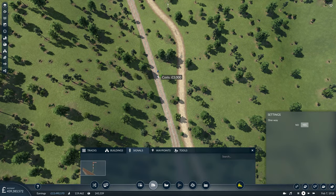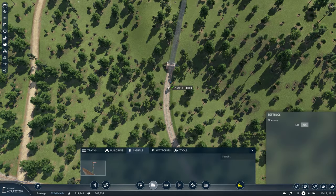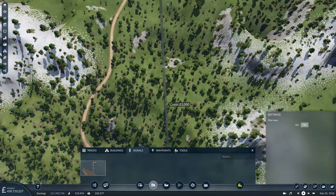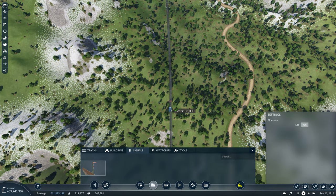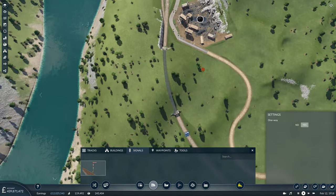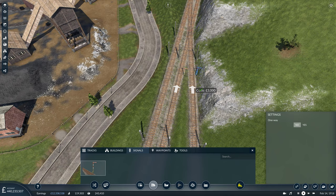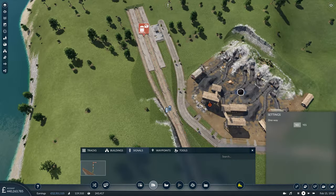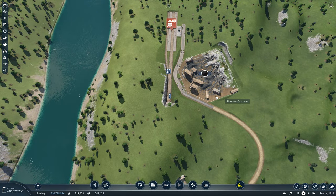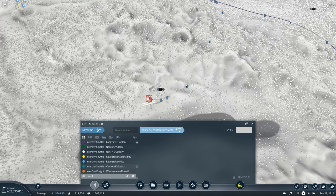I'm just going to put some clearing signals in along here to get things flowing nicely, then quickly drop a few signals along this length of tunnel. We are going to have to have them inside the tunnel just because of the sheer length of it. For now we're just going to need two or three blocks — nothing too major. We'll have a stopping signal as well. We should now be in a position to set up the coal freight line.